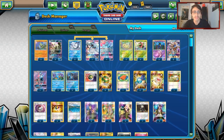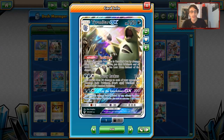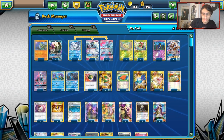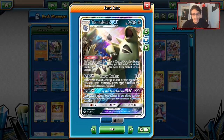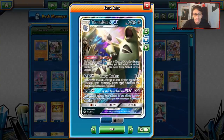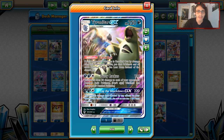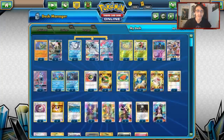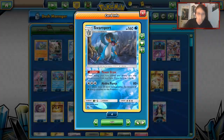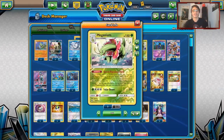The Meganium deck I have built today — which I've had built really since the Meganium Ninja deck went viral — features Tyranitar with Swampert and Solgaleo. The idea is you have Tyranitar as one of your main attackers, and you use Solgaleo to build it up, but also to get rid of its Fighting weakness. We have Tyranitar GX, Meganium, Solgaleo GX, Swampert, and Alolan Ninetales — so there's a lot going on here.